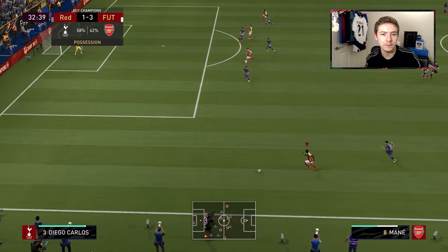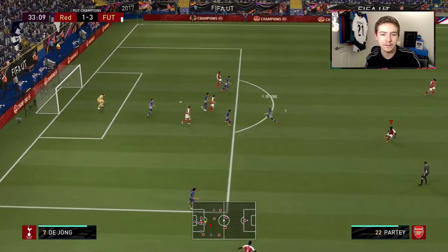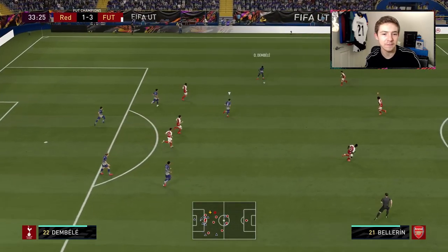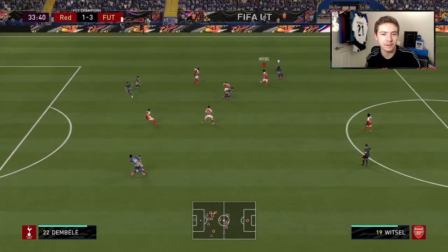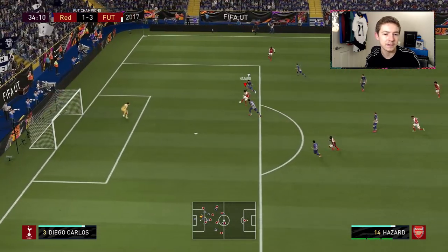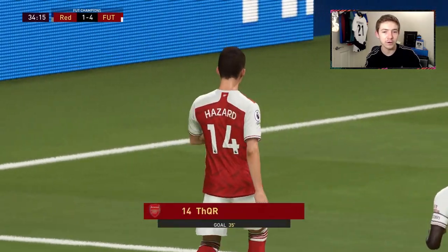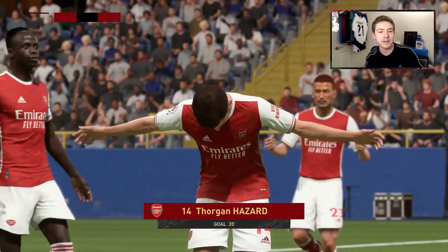He's done well to beat his man, we go early with the cross, find Hazard who goes with a volley — unfortunately we didn't get to see that through. Hazard beats his man with a flick and that's just a great finish — great power shot across the goal, and did really well to beat the would-be defender with a flick as well.